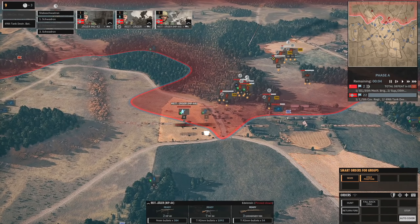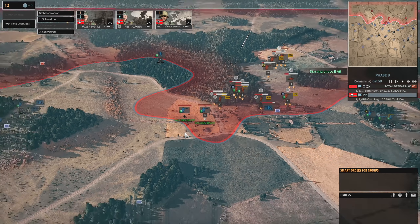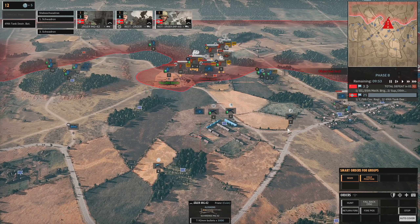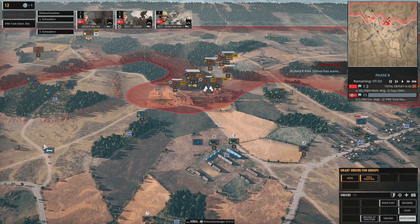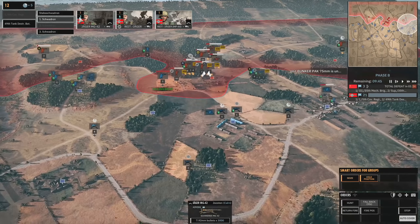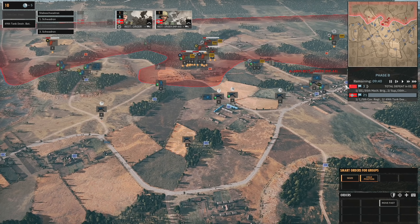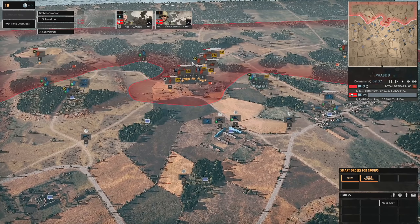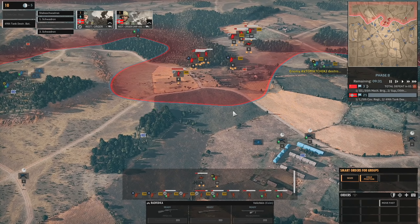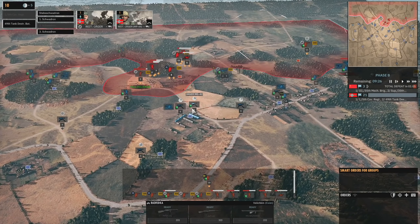I guess what I could do is turn off the Kar 98s, but these guys probably want to do a runner honestly. I'm just going to unload these as well — get all the MGs out. Yeah, the unit with MP44s is dead. They came through with a lot of infantry in the center. We will mow them down with our abundance of MG42s.